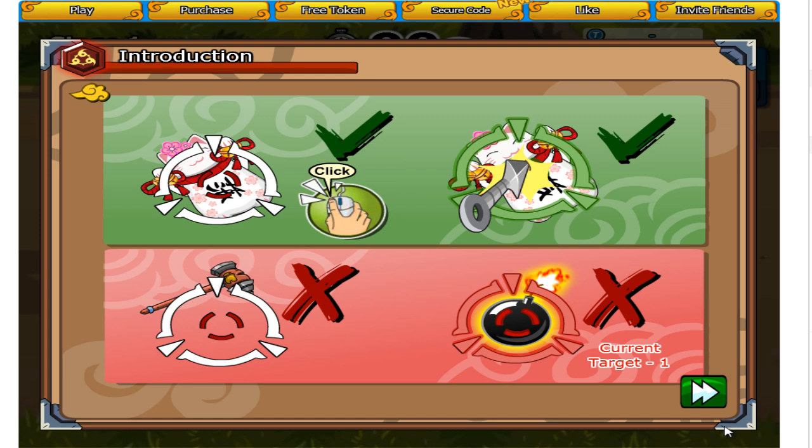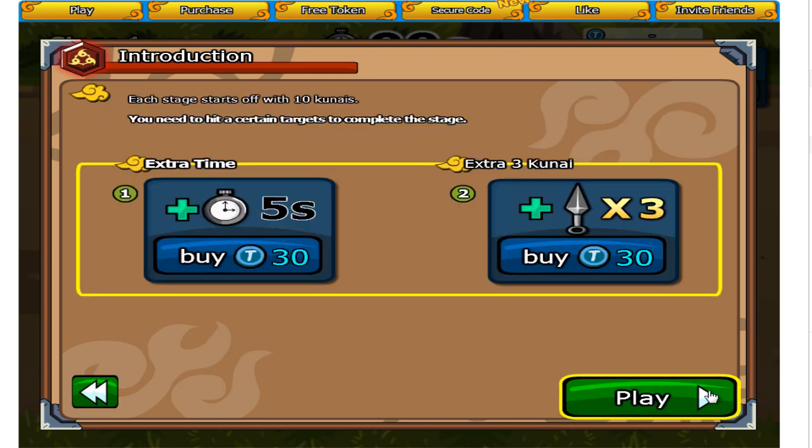You basically know what to do in here. You don't need to press the bomb. Everything you need to do is press on the other items, and if you miss them you will lose Kunais. You can pay for extra time or you can pay for Kunais — about 30 tokens for 3 Kunais, which is very expensive. I tried to complete this without any cheats, without cheat engine, and that didn't work. So now I'm using Mozilla Firefox and I'm going to show you the easiest way how to complete this.